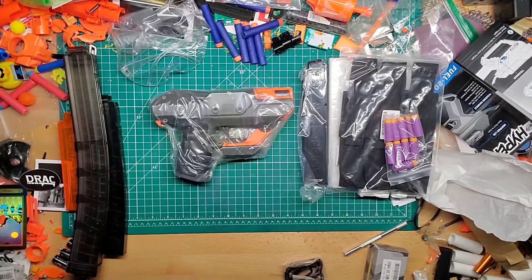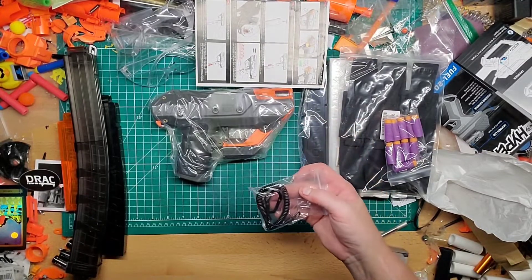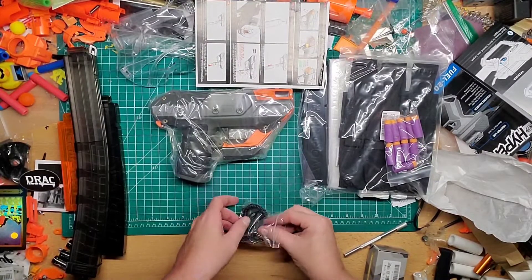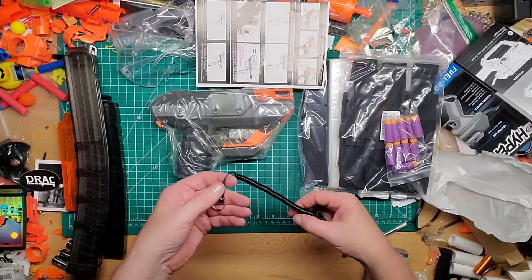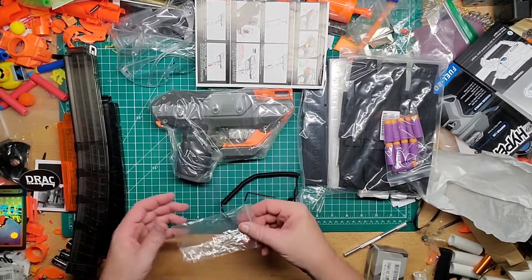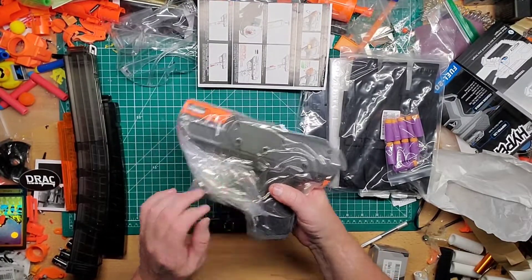Ten darts, and how big is this magazine? It's hard to tell, it's more than ten - I'd guess fifteen. There's also some instructions, and what looks like a sling of some sort - oh yeah, it's a sling, that's very cool. And then it comes with an allen key, I'm guessing to open something, probably the battery door.